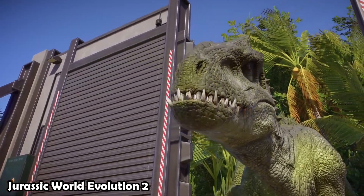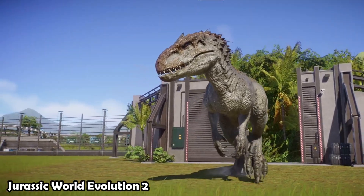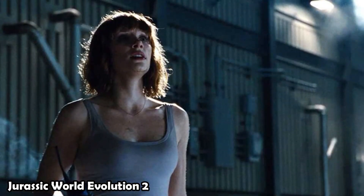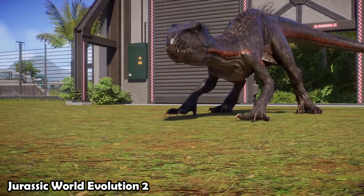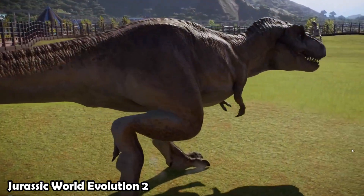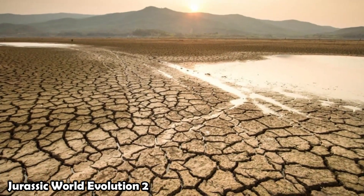What kind of adventures can you have in Jurassic World Evolution 2? The game has four main game modes. Set after the events of Jurassic World: Fallen Kingdom, the campaign involves working alongside characters like Claire Dearing and Ian Malcolm to contain and conserve prehistoric animals across various global environments. Players must manage resources and make strategic decisions to keep the park running smoothly while facing challenges like dinosaur escapes and natural disasters.